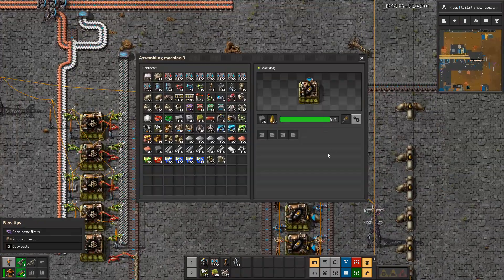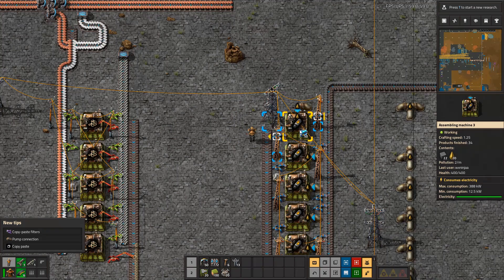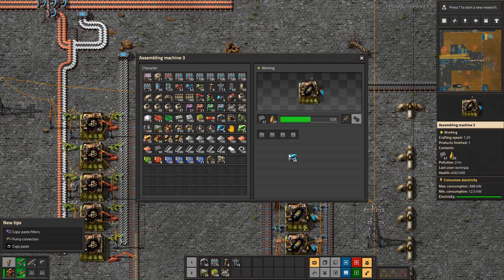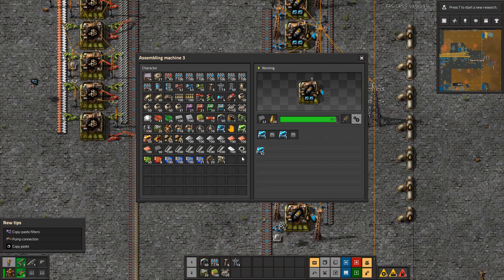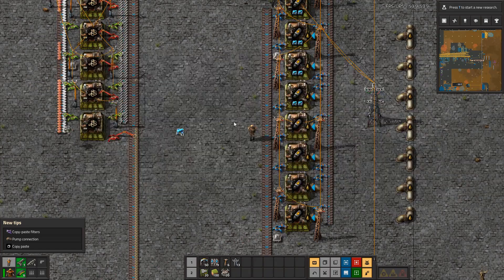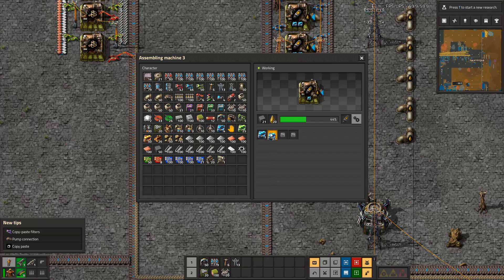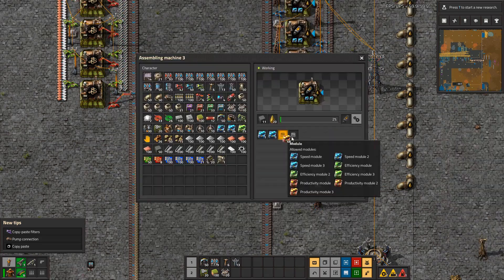I still don't understand why it says 1.25 and then when you put speed modules in it says 2.5 — does that mean it's crafting 2.5 items per second? That's probably what it is. I'm going to go two speed and two productivity modules — and you guys can tell me if there's a better way; I guess it's just player preference.